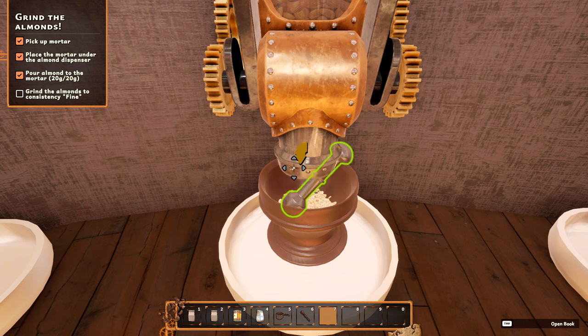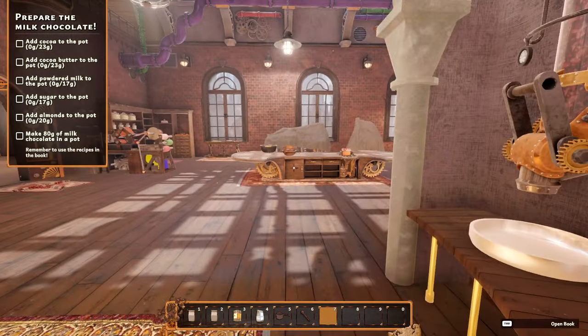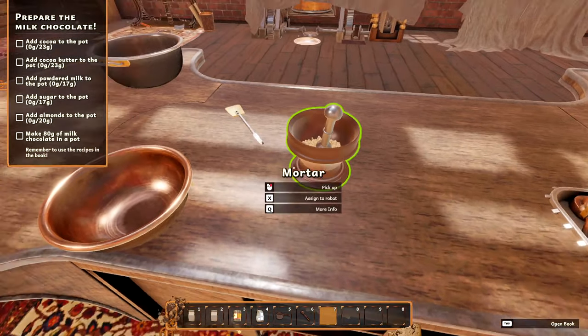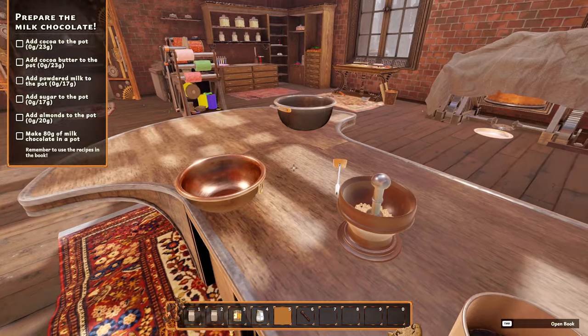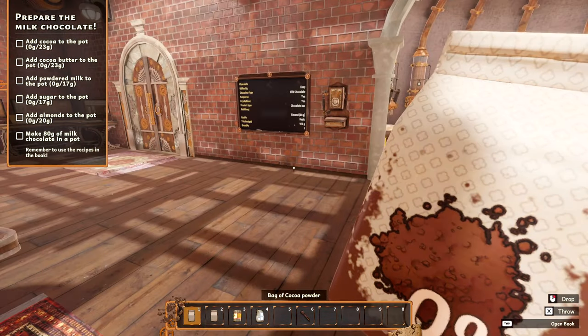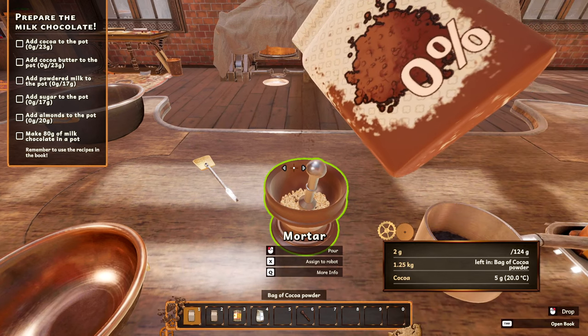Oh wow, it takes a lot of grinding - holy crap, it's a good workout! Okay we did it. 'Nobody likes living in dirt - use a garbage chute to get rid of empty packages or contents from dishes.' Where the hell is that chute? Let's grab this here - I need to pick you up and put you down here for now. I also have the other pot - is it still full? It looks like there's crap in it. Add cocoa to the pot - I think I have some. Oh wait, this is almond - cocoa is 23 grams. Yeah, okay.